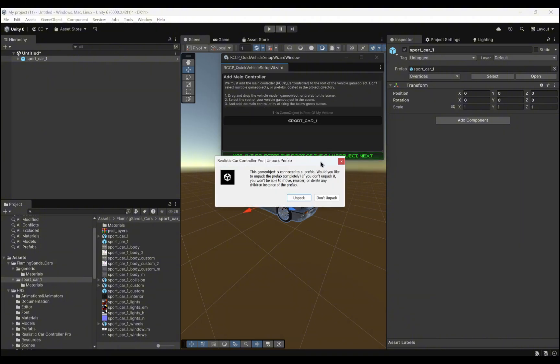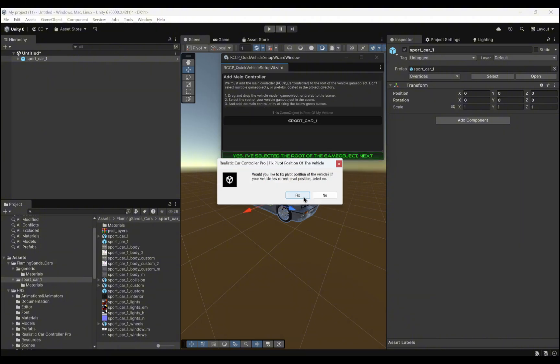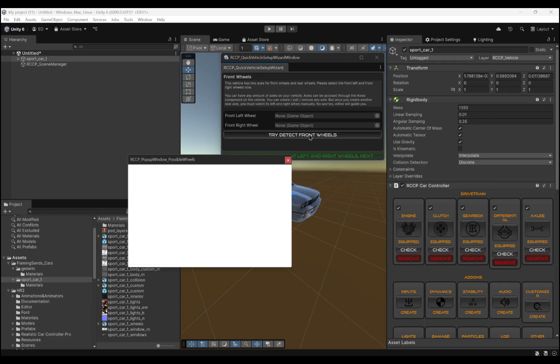Create your new vehicle through the Setup Wizard easily. Select the front wheels, rear wheels, add a main body collider, and add all other essentials if you're going to use.